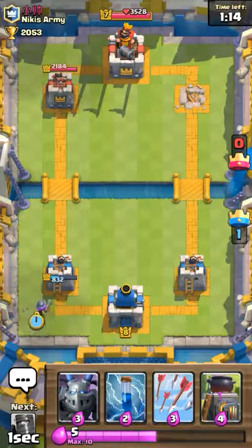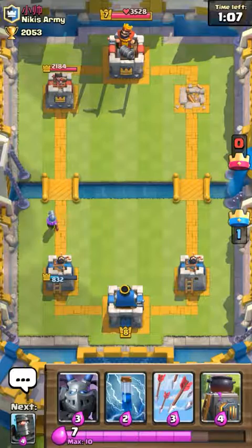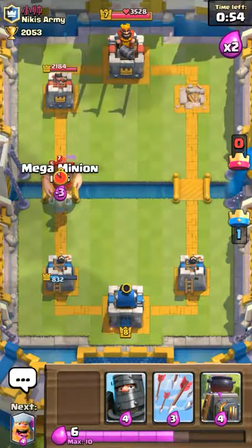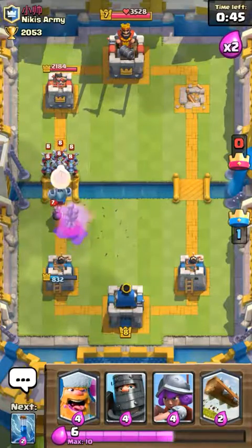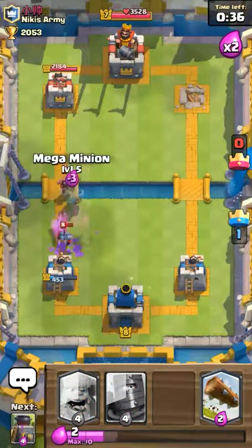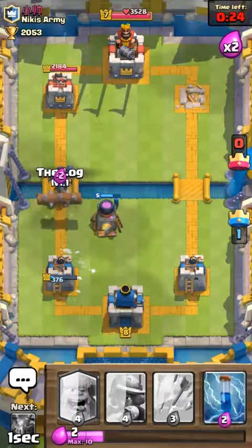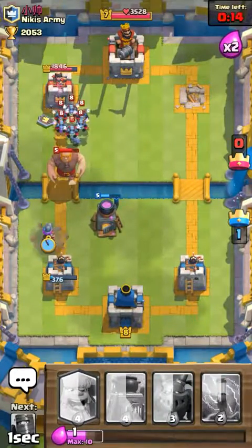I think we're going to go Musketeer down here in case he places something. He's going to go that — okay, well that's good. Musketeer, do as much damage as possible to that Wizard. Furnace. Arrow all of it. I'm going to zap all of that. We need to play really defensive here. We can go Dark Prince, Log. Maybe we can take a second tower. That was amazingly beautiful — that was awesome!